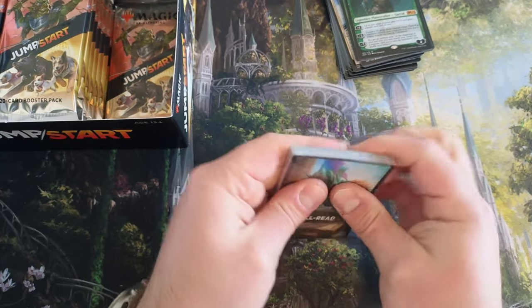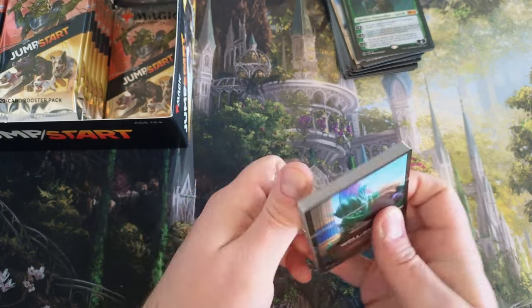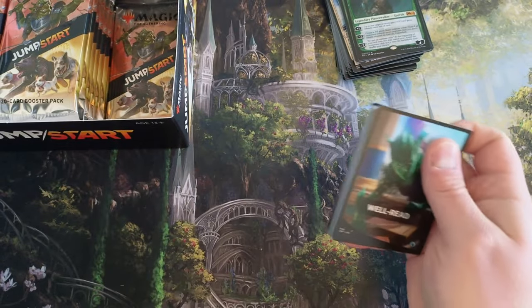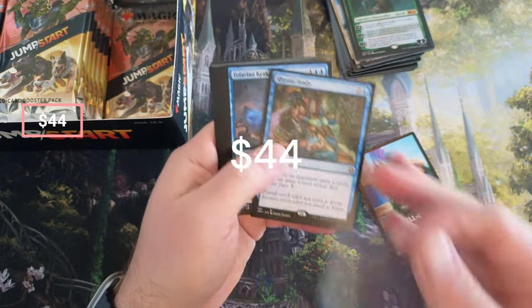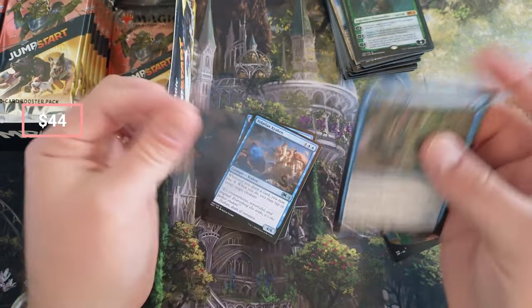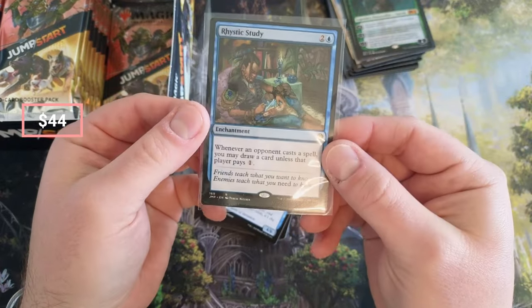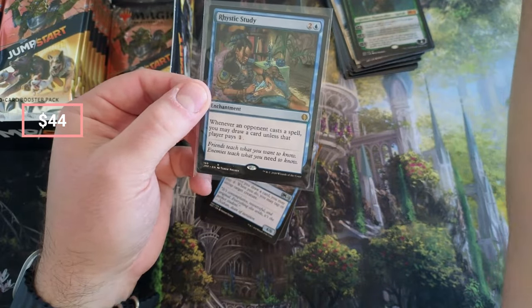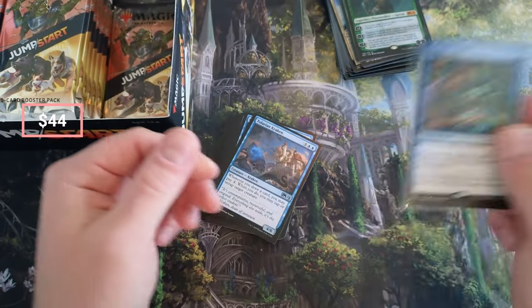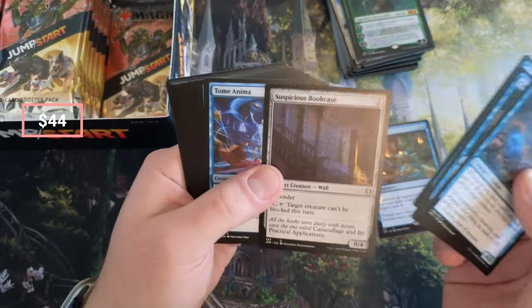Well Red — that means you can pull the big T-man, the big T of the Peaks, Teferi... you can pull Peaks, well Red, Rhystic Study — and there it is! That's how this is done. Half the box is already paid for in one card. There it is, that's how you do it. Well Read, that's what you want to see. Rhystic Study, Larian Curiosity — it's just a bookcase.